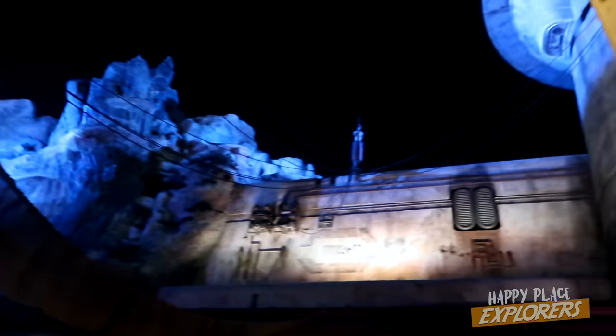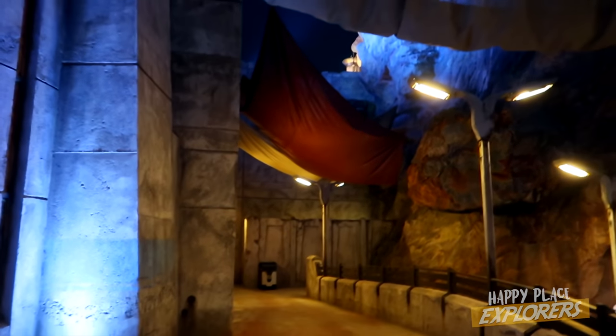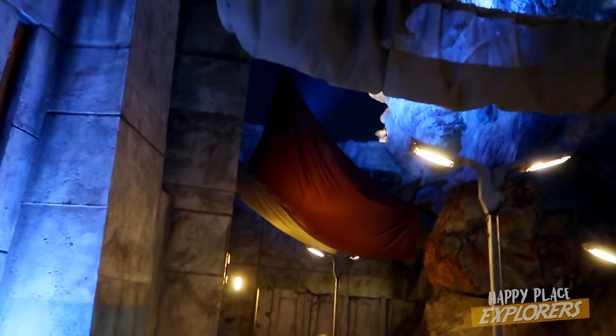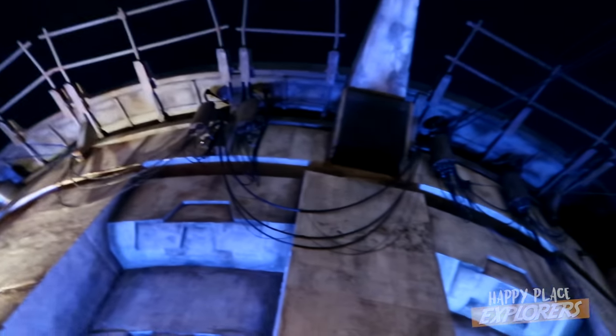As we continue to go this way, you start to get the backside of Smuggler's Run. The nice thing is, even in areas that are completely deserted like this — this is just a little back ramp that will take you down to the entrance of Smuggler's Run — it's completely themed. Back there's a beat-up wall, they've got these tarps that go over everything. And even along here, you wouldn't see any of this unless you were over here, but there's just all these wires hanging down, transformers. It just looks legit.